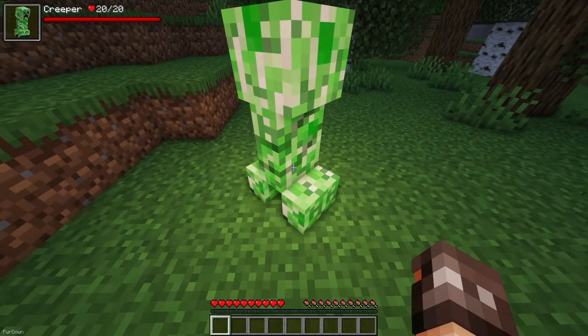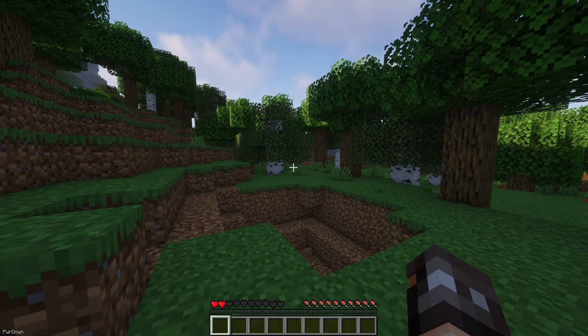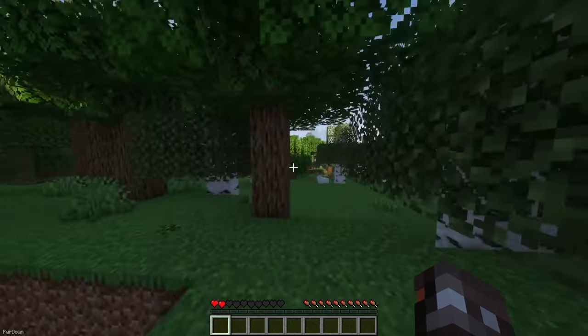With Second Chance, your chance of an instant death is lowered. If you're above 7 Hearts, you can take a fatal amount of damage and you'll be left on half a Heart instead of being killed.